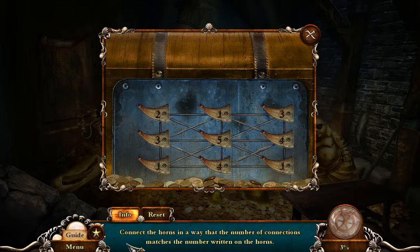Connect the horns in a way that the number of connections matches the number written on the horns. Oh yeah, I like this puzzle. Alright, where do we start?